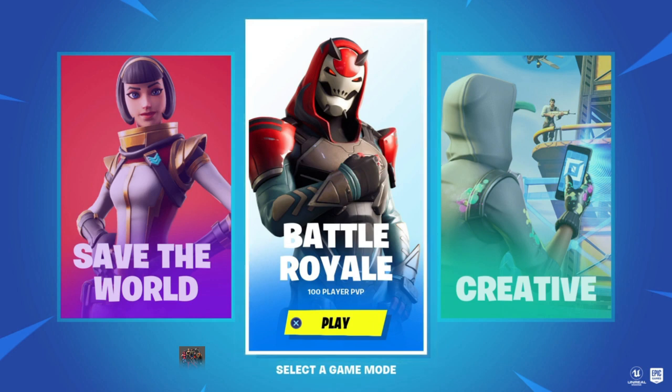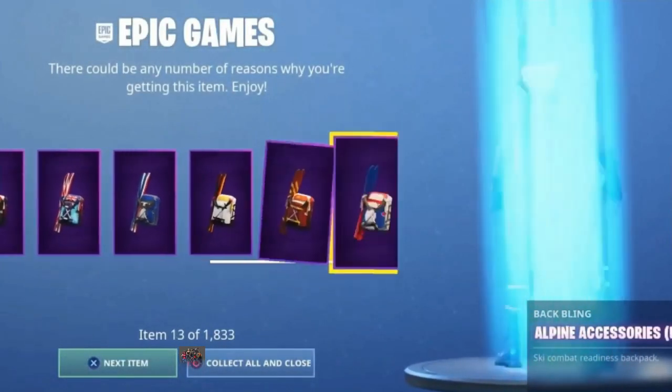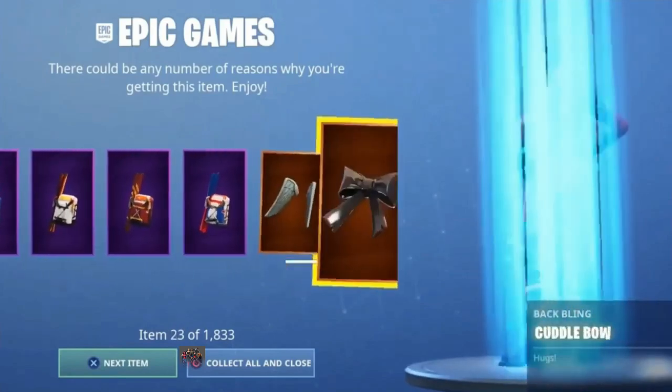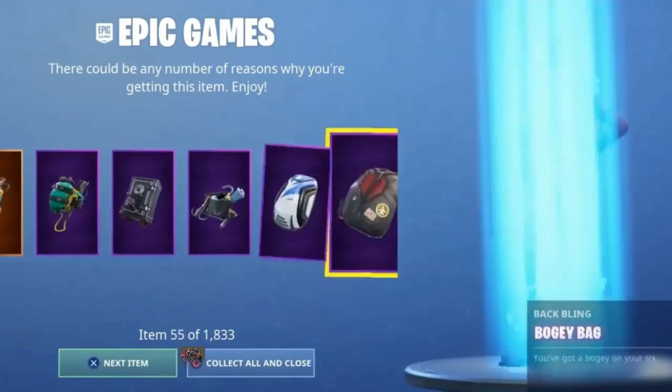This is the most insane glitch you've ever seen in Fortnite. I want at least 100 likes on this video — if we get to 100 likes we will find more ways to get skins for free. I'm working hard because I found this glitch. We're gonna go ahead and log into the game — three, two, one. And as you can see right here — skins! The code works 100%. If you want to check it yourself, go ahead.